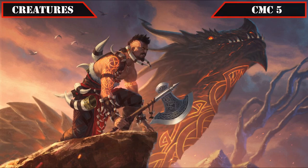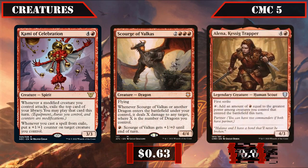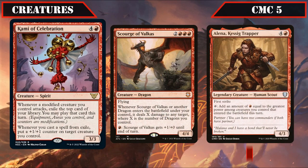Continuing on to the CMC 5 slot, we have Kami of Celebration, Scourge of Balkus, and Elena Kessig Trapper. Kami of Celebration is a 3/3 that whenever a modified creature we control attacks, exiles the top card of our deck letting us play it until end of turn, and lets us put a +1/+1 counter on target creature whenever we cast spells from exile, serving as a manless source of card advantage that modifies even more creatures as we cast those spells.